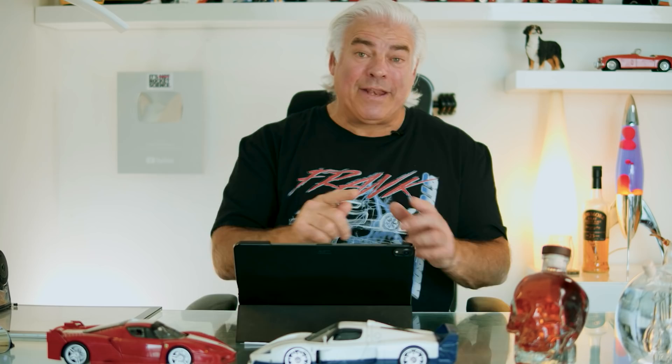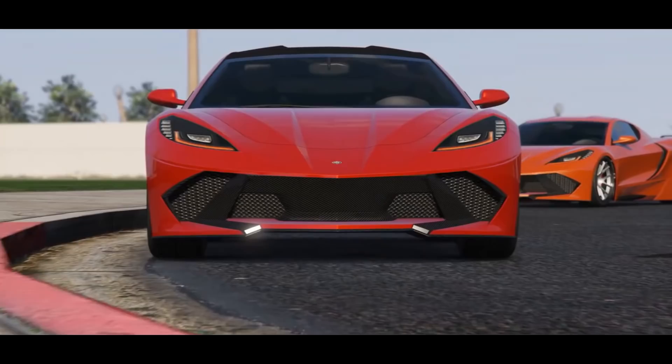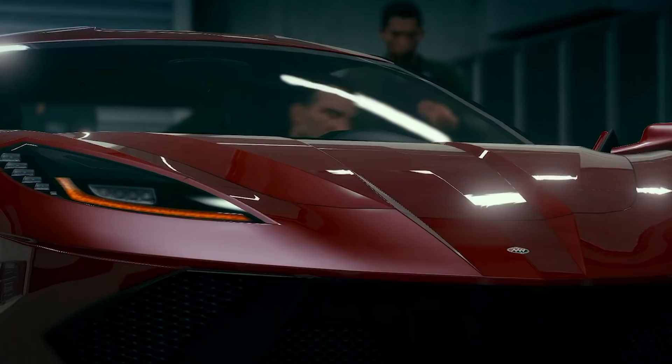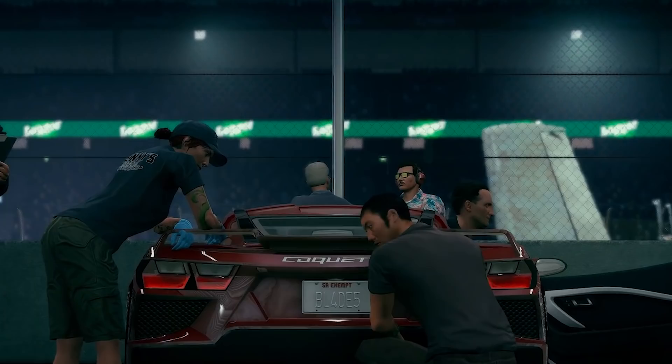Moving on to the final one — this is the Inventero Coquette D10, based on the Corvette C8. This is a delicate one because I know we have a lot of lovers of the Corvette C8 over in the USA. Looking at the GTA version, the Coquette D10, it really doesn't move it much further on than it already is — it's slightly modified. You can tell immediately it's based off the C8. Perhaps that's a good thing if you do love the C8, but the car just does not look different enough to me.